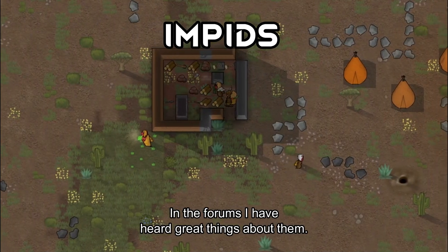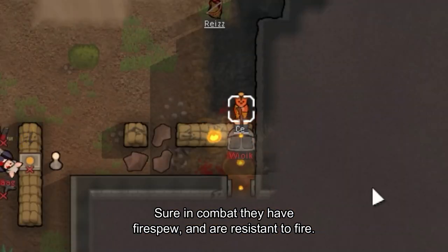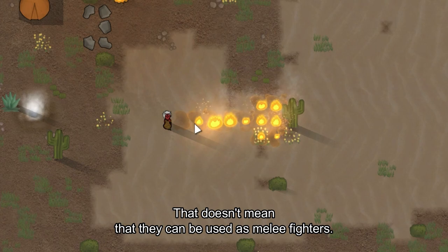Impids. In the forums, I've heard great things about them. In combat, they can fire spew and are resistant to fire. Plus, they are very fast runners that can reposition well in combat. That doesn't mean they can be used as melee fighters, though they can be used in close range combat, since fire spew has a 7-tile range, making medium to close range weapons ideal.